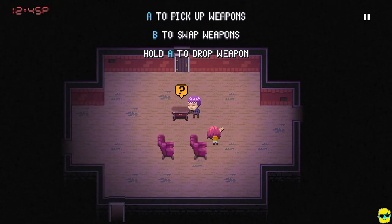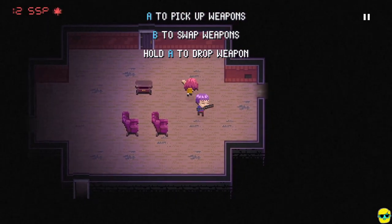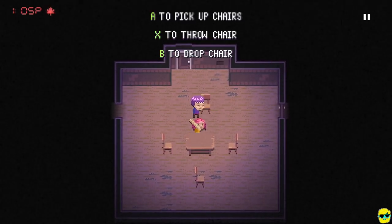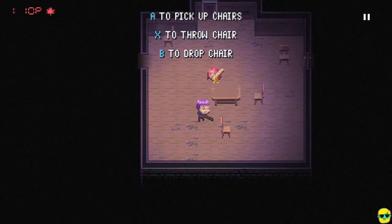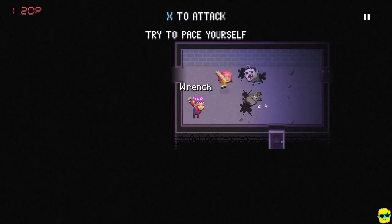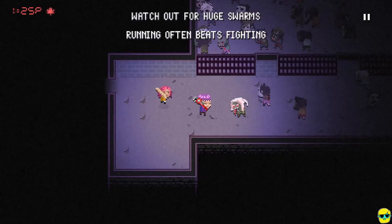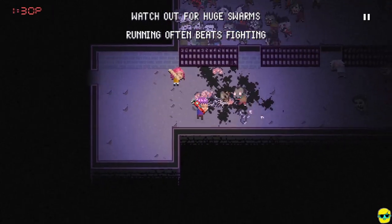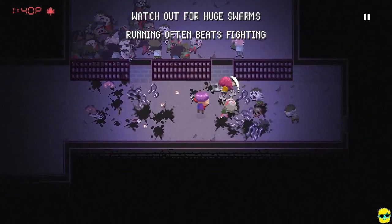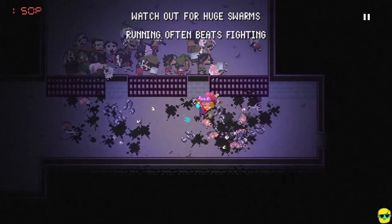I got a lot of weapons. And I got a medical kit in there. A to pick up chairs, X to throw a chair, and B to drop a chair. Yep, I threw a chair — this is hilarious. X to attack. Try to pace yourself. I didn't pace myself. Watch out for huge swarms; running often beats fighting. The aesthetic of this game is ridiculous. It kind of feels like Streets of Rogue in the way that it plays, but it's zombies. We made it.